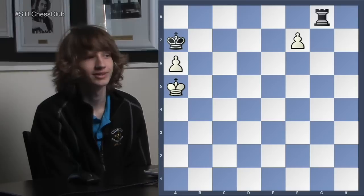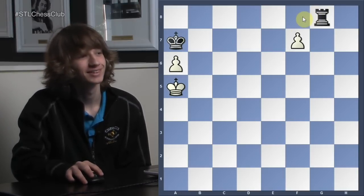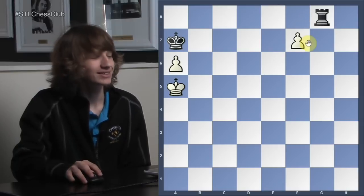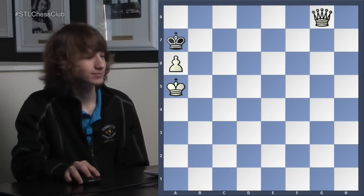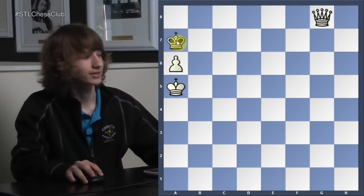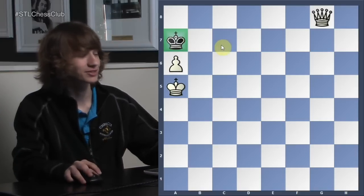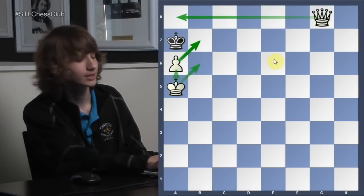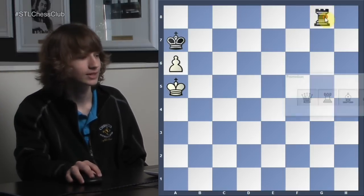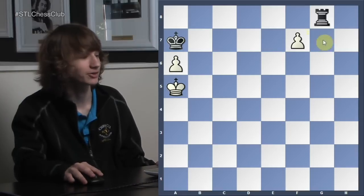So what piece do you want to make? What happens when the pawn gets to the end of the board? What do you want to turn it into? What happens if you make a queen here? It's black's turn — can black play anything? No, black can't play anything. This is what's called stalemate. When the queen is covering all of these squares, the pawn is covering one square, and the king is covering two others, this king can't move. The game would end in a draw.